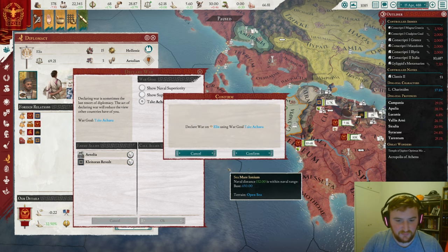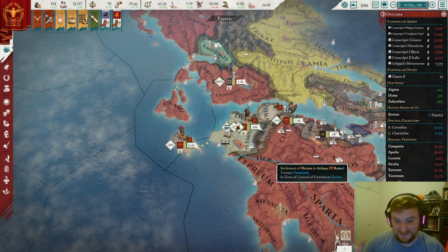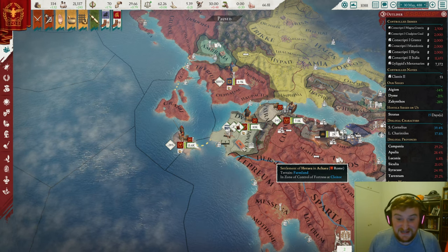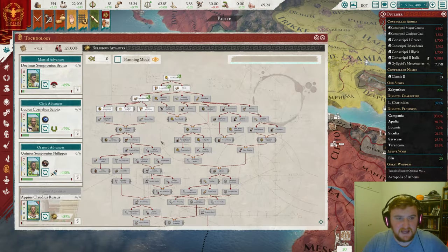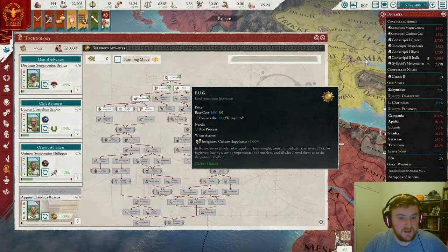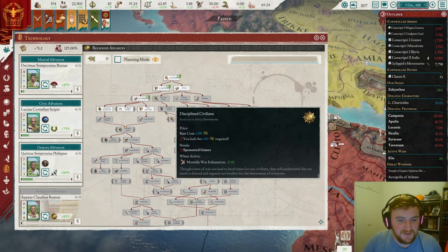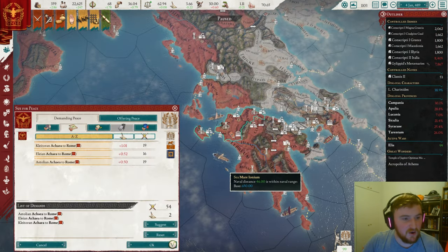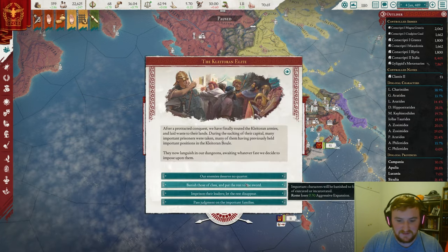Let's invade Ellis as well — that should be very nice for us. And this is why I have not been showing the wars, because this is literally how every war has gone: we just sit on the forts, siege the fort down, war done — that's literally it. In terms of our technology now, we are just going to start getting a few oratory techs, try to get our conversion speed a bit faster, and try to make our population a little bit happier. Next war is over before we could even peace out people separately, which is rather nice.